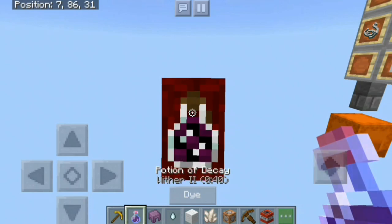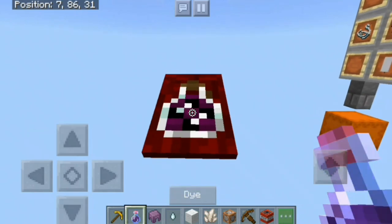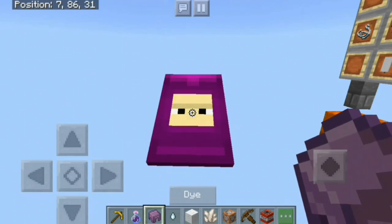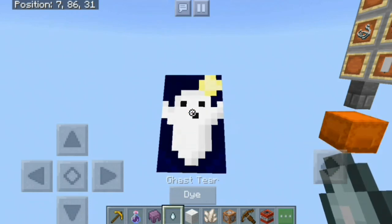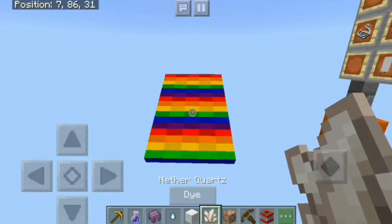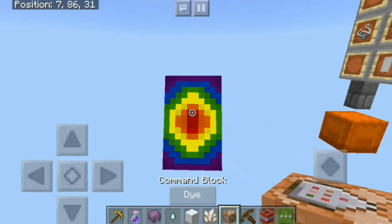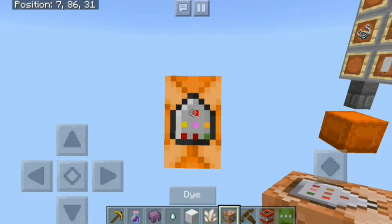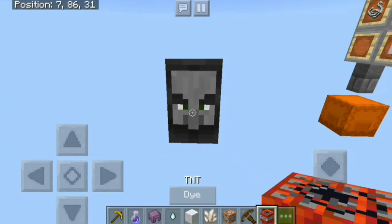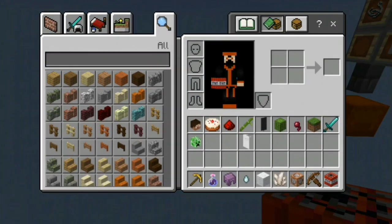We have the golden pickaxe cape, the potion of decay — which is a null potion, it's a reference — the shulker cape, the ghast cape which is like a ghost, rainbow wool which uses white wool, quartz for a rainbow cape, a command block cape, and a pillager cape using a crossbow.